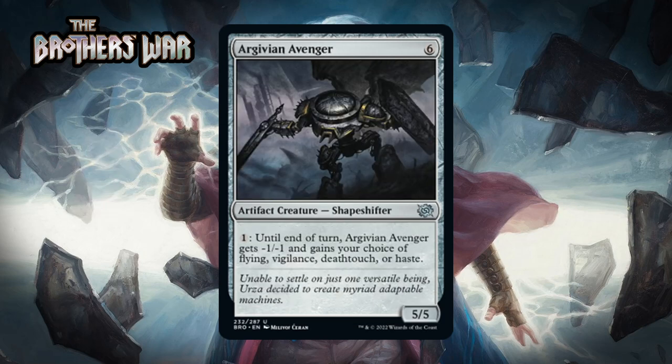Next up it's Argivian Avenger, which for six generic mana is a 5/5 artifact creature shapeshifter at uncommon. You can pay one generic and until end of turn it gets -1/-1 and gains your choice of flying, vigilance, deathtouch, or haste. This is a fun reference to older cards, but it isn't that great even in a format where Power Stones make casting it easier. It has fairly underwhelming base stats, and the fact that stats get worse when you gain keywords doesn't have me interested. I think this is just a C.